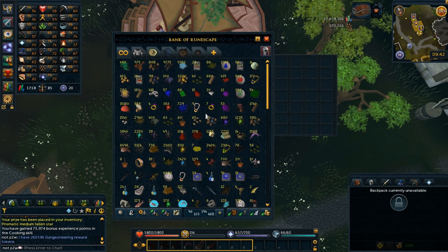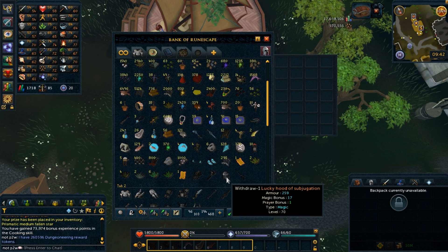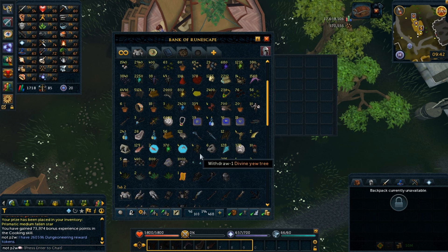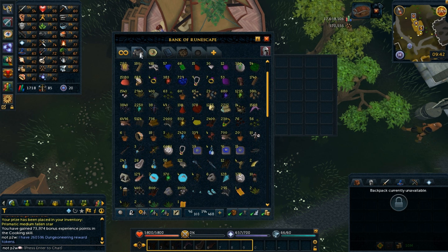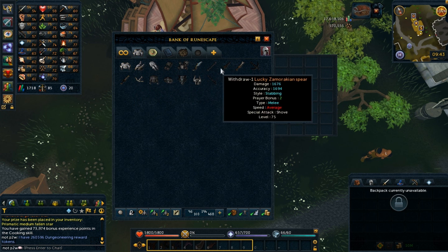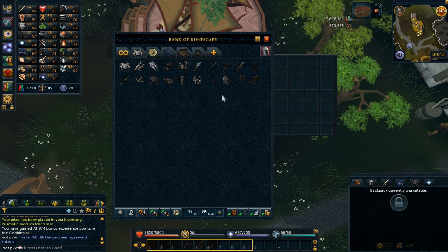Now talking about chaotic items — I got a lucky chaotic claw, lucky hood of subjugation, and an offhand chaotic rapier. All of these were won from these 2000 keys. I'm gonna move them to my lucky tab. Wow, 4 items and 3 of them were chaotic — that's really a lot. So this is my lucky tab — all of these items are lucky. Counting them, that's 20 lucky items that I have now.